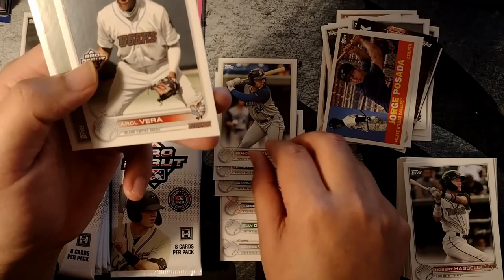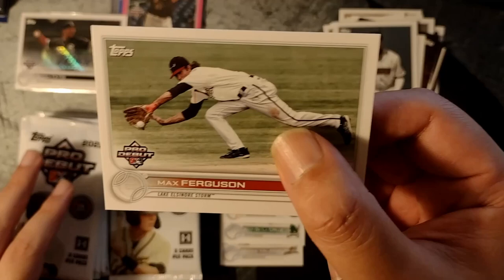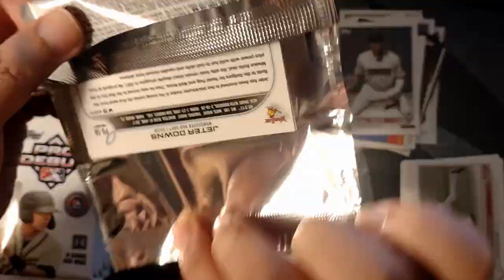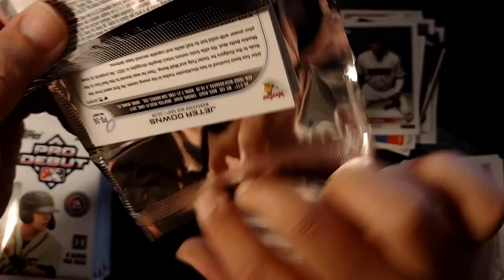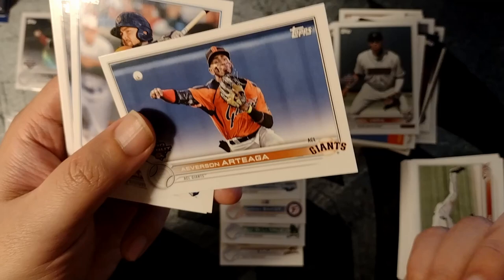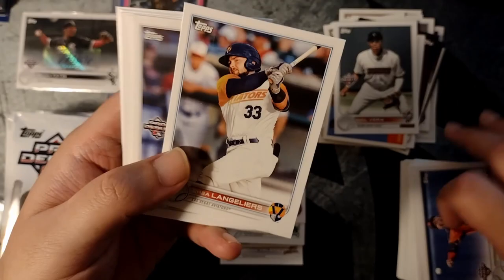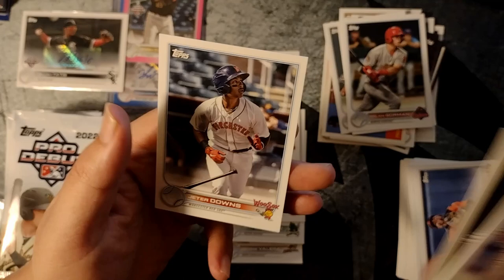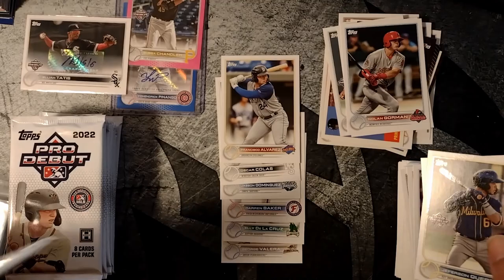Aril Vera — pretty decent prospect. Max Ferguson. Getting a little low here, so we should be getting two more autographs and hopefully a few more parallels — so far just the one pink parallel. Irison Artiaga with the Giants, he's a pretty good prospect. Shea Langoliers — he should have a rookie card next year. Nolan Gorman — he'll have a rookie card in Series One. Cuero, Jeter Downs — two more guys I think will have rookie cards sometime in 2023. Two more autographs to go.